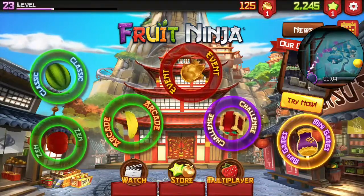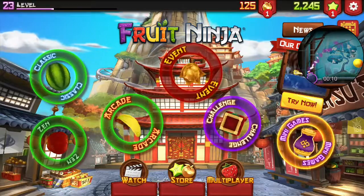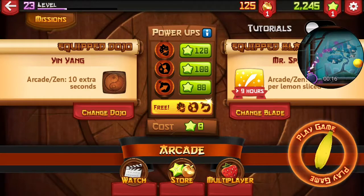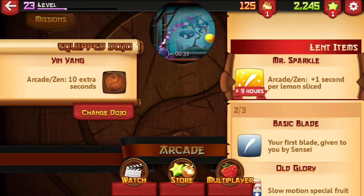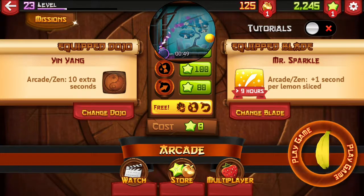What's up guys, it's me here. Today I am going to play with the Mr. Sparkle Blade in Arcade mode. I'll also show you Zen mode. I have the yin yang which gives me 10 extra seconds at the start of an Arcade or Zen mode. I got this from my daily login bonus, just like the King Dragonblade video I uploaded.